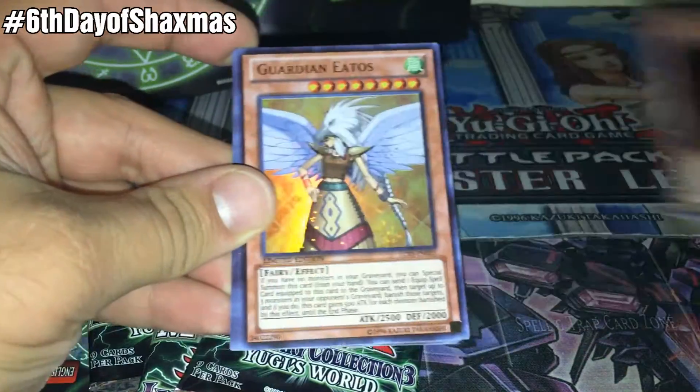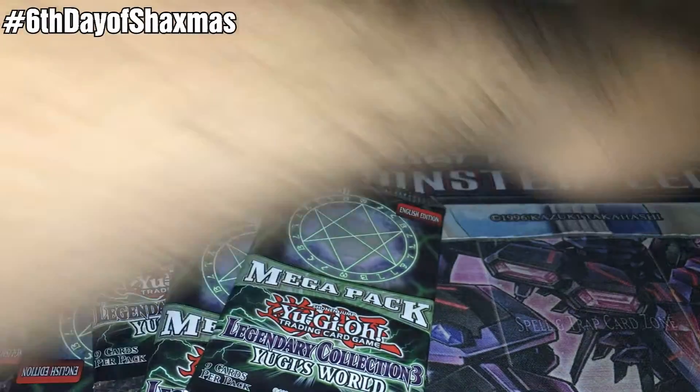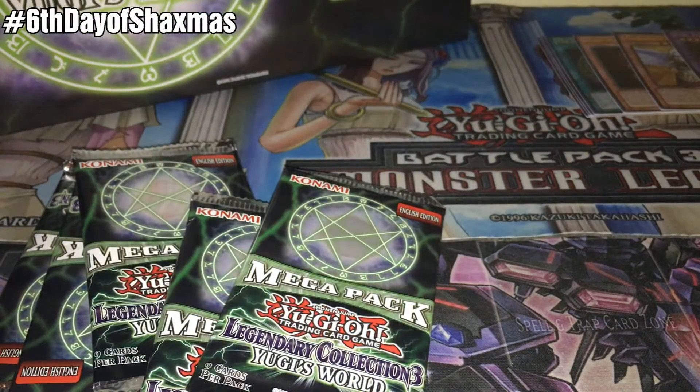In the promo pack: Seal of Orichalcos, Dark Necrofear, Guardian Iatos, 5 Headed Dragon, and then a couple of tokens. Pretty cool. I'll put these right up top here.